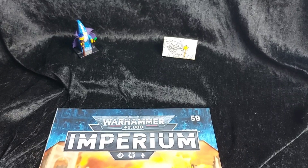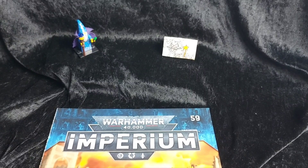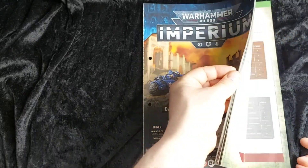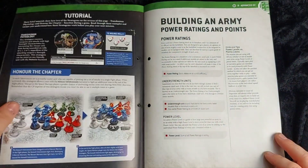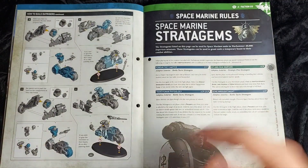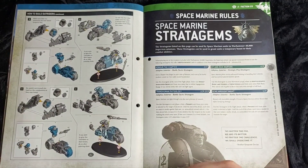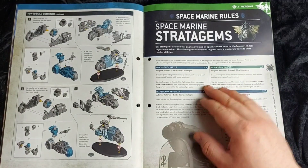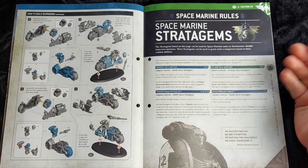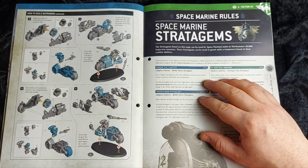Without further ado, let's dive into Issue 59's brand new rules. We'll open up to our rules section. First off we have our Space Marine Stratagems — we've got four stratagems that we're getting for our Space Marines.